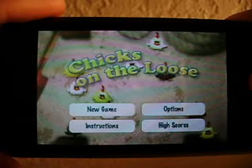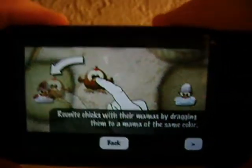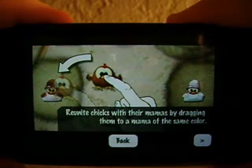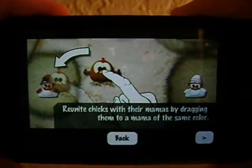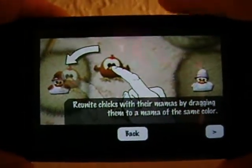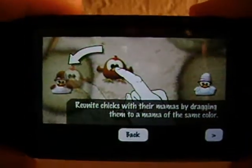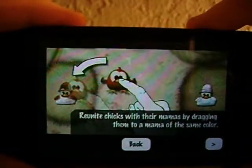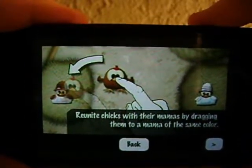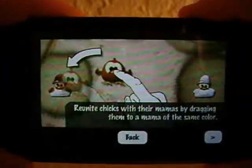Right here off the main menu, I'm going to go straight into instructions, because I know they can explain this better than I can. Basically it says, reunite chicks with their mamas by dragging them to a mama of the same color. You're going to have chicks running around in the middle with two different colored mamas and two different colored chicks. In hard mode, it's four different colors, and you simply take them and reunite them with the corresponding color.